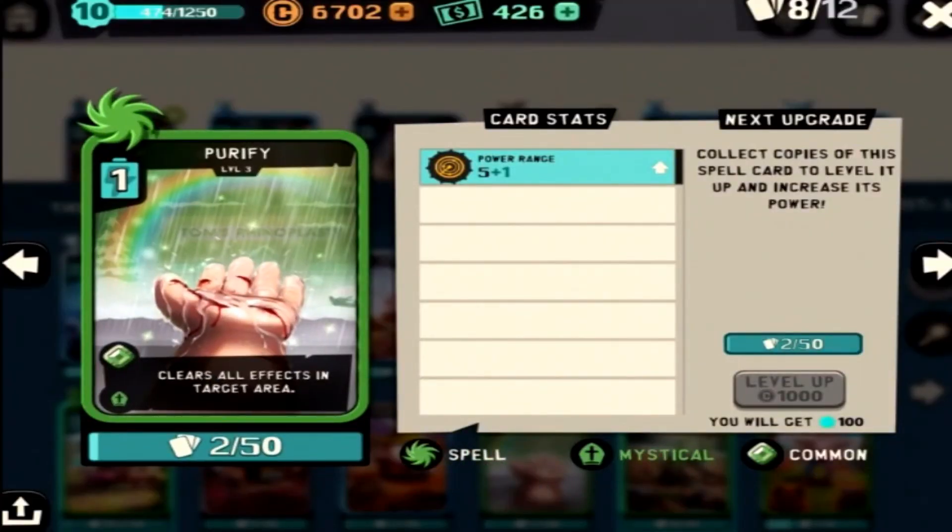Purify may be the best value card in the game. Not only can it get rid of negative effects on yourself such as poison and mind control, it can even get rid of positive effects on the enemy. Say your enemy throws out a regeneration — you can instantly get rid of it. Or if they use an effect that increases their attack, you can get rid of that as well. For only one energy. That's awesome.